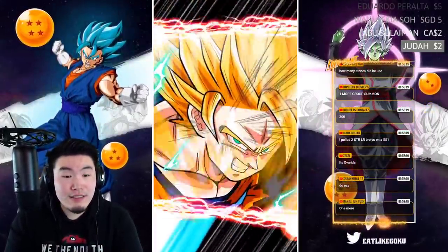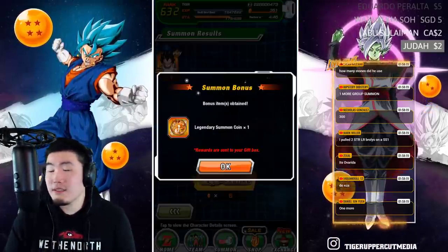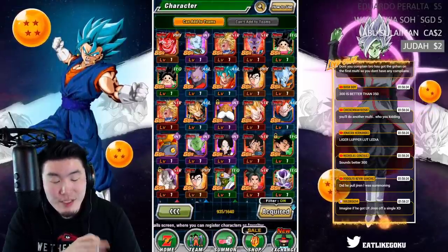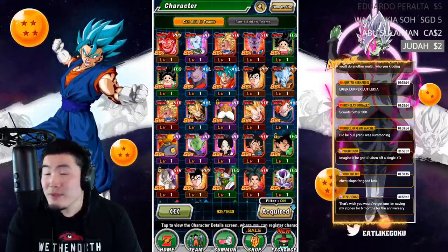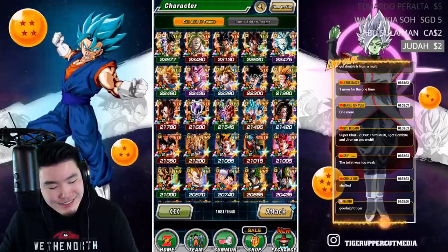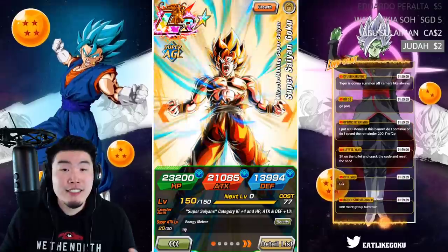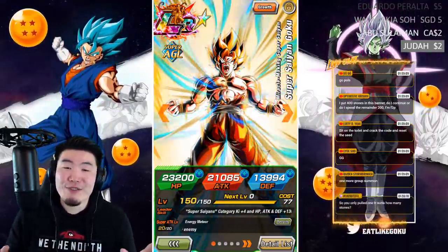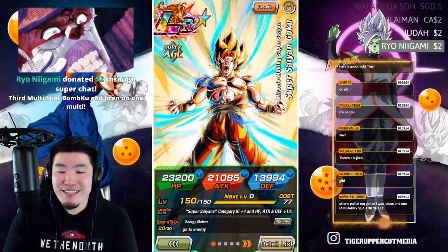We tried it, it didn't work — and that's it. I'm not gonna complain too much. We've had some really good luck recently so it was due. These are the results of 750 stones worth of summons, plus the last copy of Spirit Bomb Absorb Goku to rainbow him. I can't really be that upset — I just could be more happy right now, but at least I got that to feel good about. If you came for the summons only, feel free to head out — make sure to like the video, sub to the channel, hit the notification bell, and I'll see you guys in the next one.